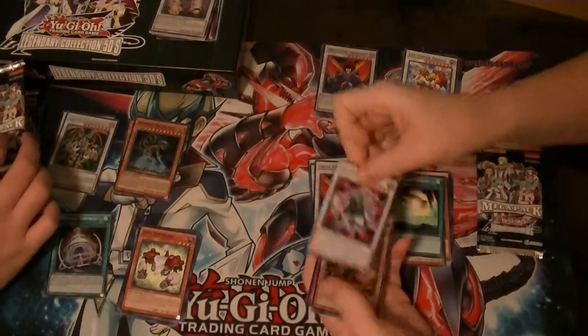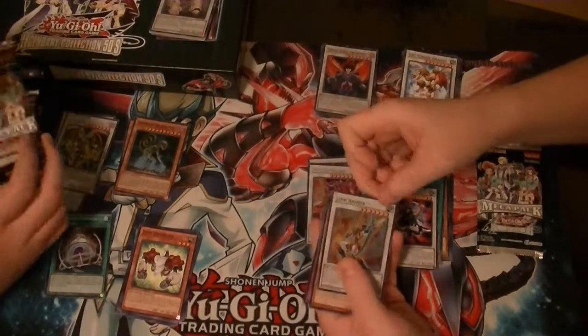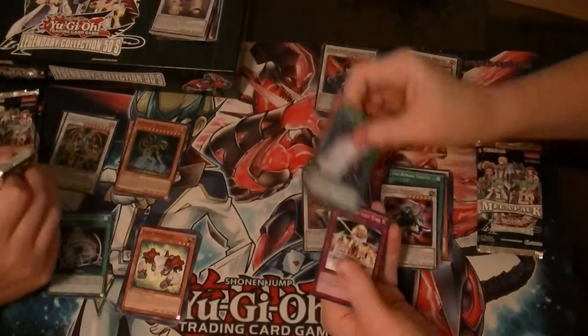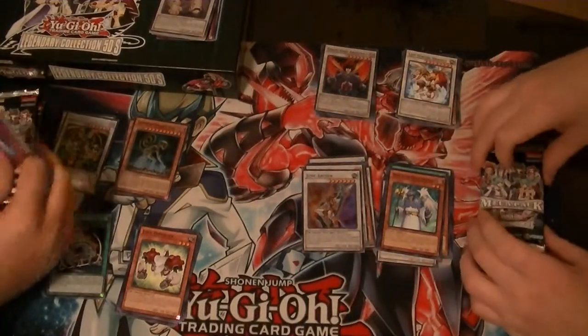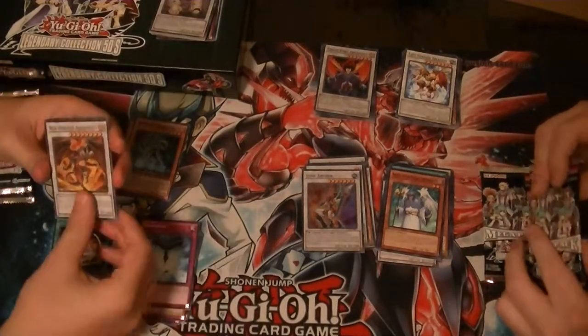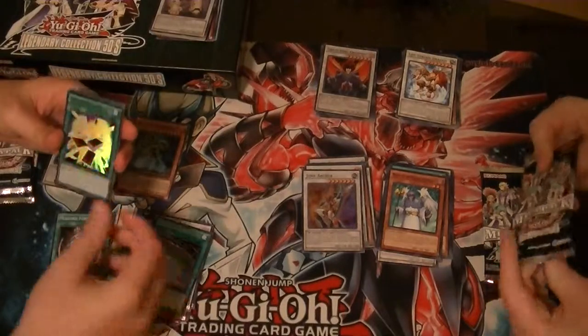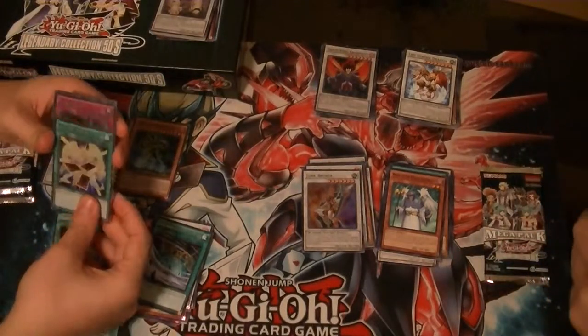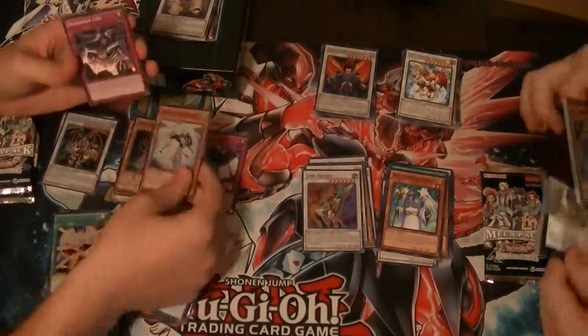Rare Driven Daredevil. Ultra Max C. Secret Crimson Blader. Super Junk Archer. And Mimir — Mimir, Mimir. Red Dragon Archfiend. An Earthbound Whirlwind. Advanced Draw. Full House. Cifflon, the Ultimate Time Lord. And we'll end with Mimir.